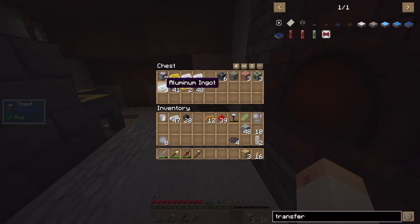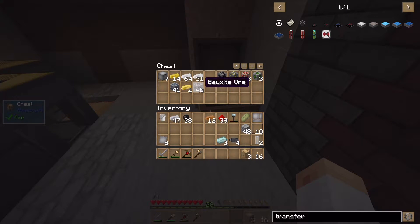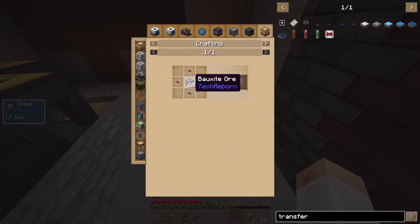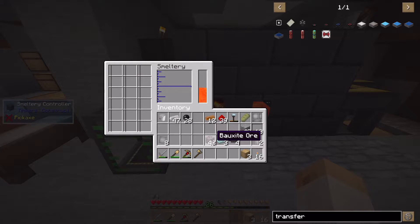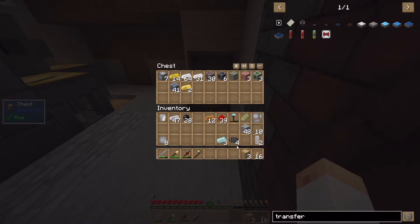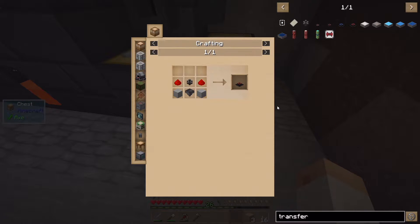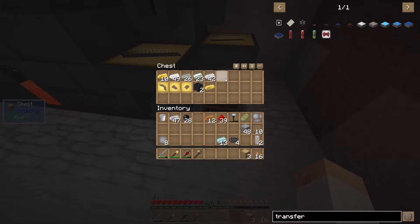I also need some aluminium but I don't have enough. I need to process more aluminium - the only way right now is in the small smeltery for one-to-one, so I can't double it. Let's just get half a stack, or actually a full furnace worth - that should be good enough. I need three transfer nodes, each costing five aluminium, so that's 15.